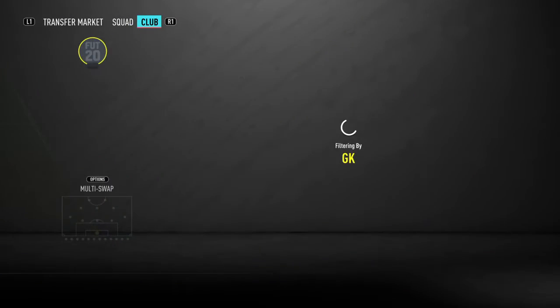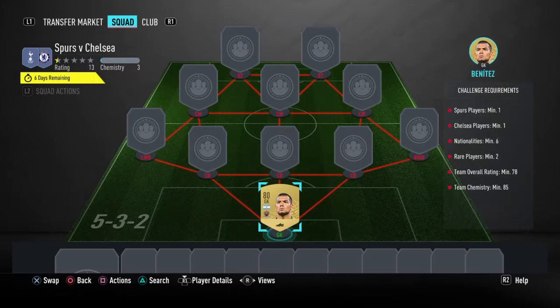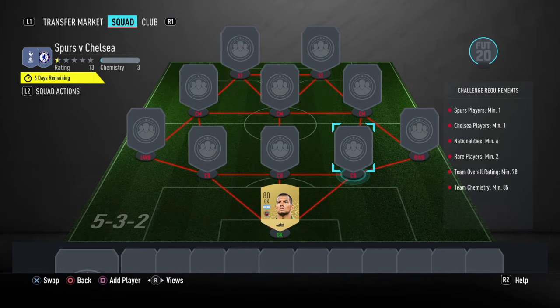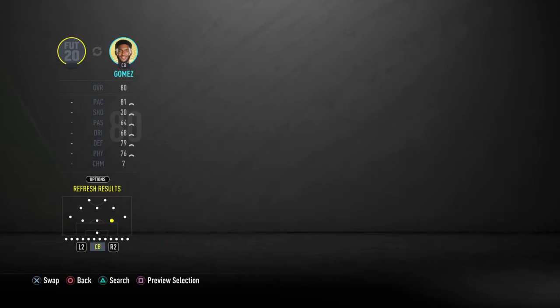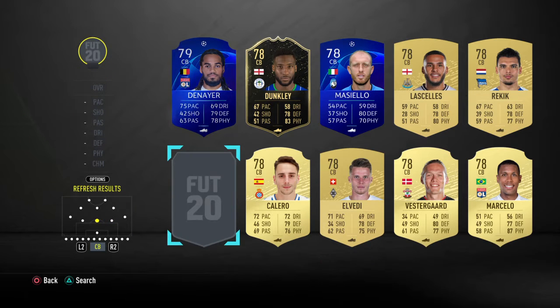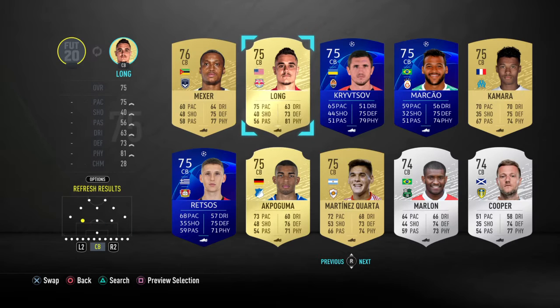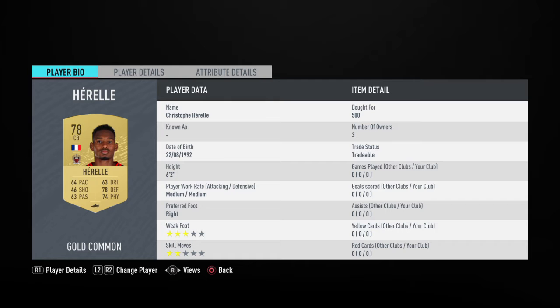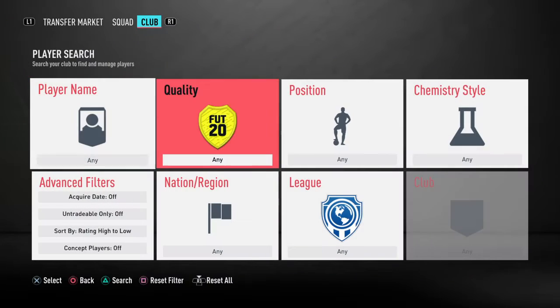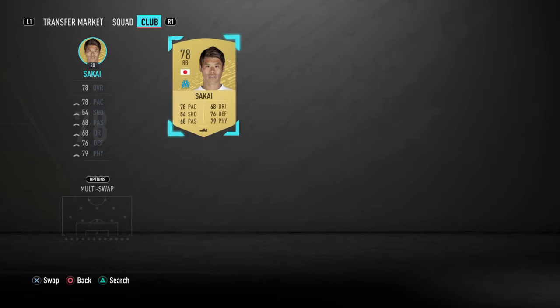We're using quite a lot of league players, a lot of Marseille players in particular. Benitez is first at 550 coins. Herelle is also going in — I'll move him in a second. He's going to be joined by Kaleta Car and also Kamara. You can see here 500, 450, 500 — every player in this video is a bin, none of them are on bids. Right back also playing for Marseille — that's going to be Sakai at 500 coins.